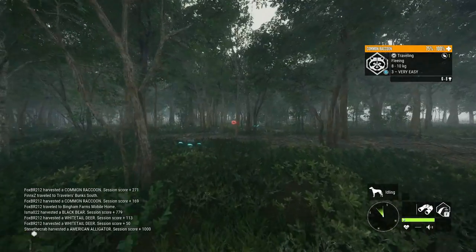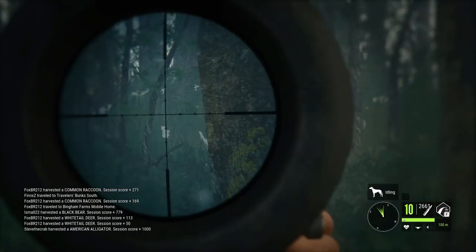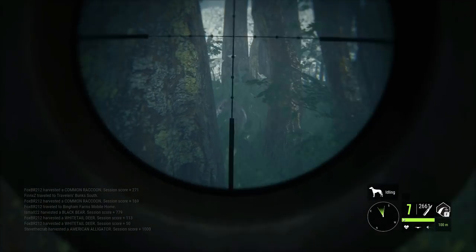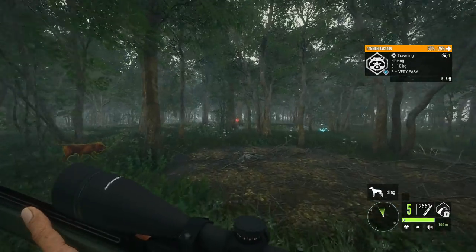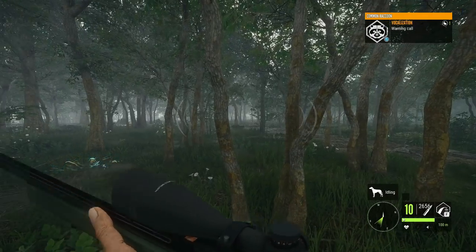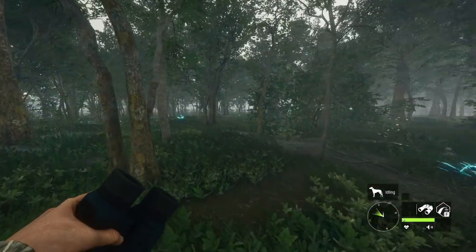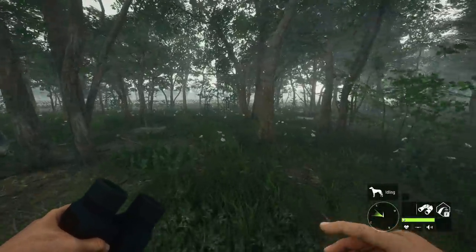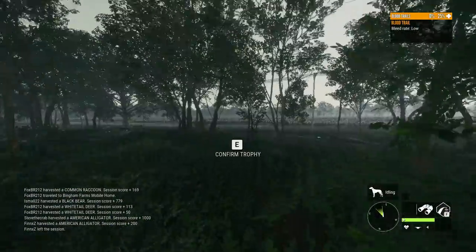It's just a level three, but let's go ahead and try to get it with the 22 LR — squeeze a shot through these trees. Yep, that did it, though I think that was only one hit. Got a second into it. These trees sometimes make it so difficult to squeeze shots through, but we've been doing a decent job of it today. I'm happy we're getting most of the ones we're targeting down. There it is — should be another little gray one.